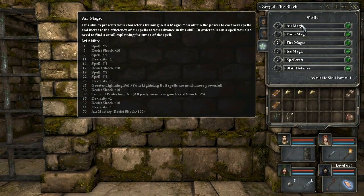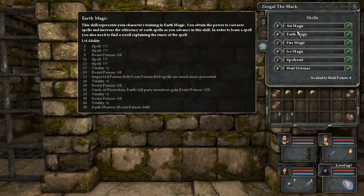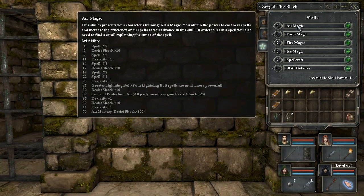Air magic — this skill represents your character's training in air magic. You obtain the power to cast new spells and increase the efficiency of your air spells as you advance in the skill. In order to learn a spell, you also need to find a scroll explaining the rules of the spell. Any spell that you haven't yet found a scroll for is marked as question marks. You get a lot of different kinds of spells from air, earth, fire and ice magic.